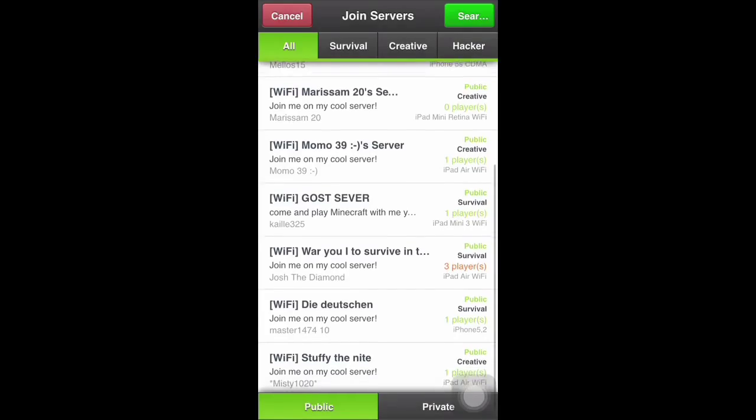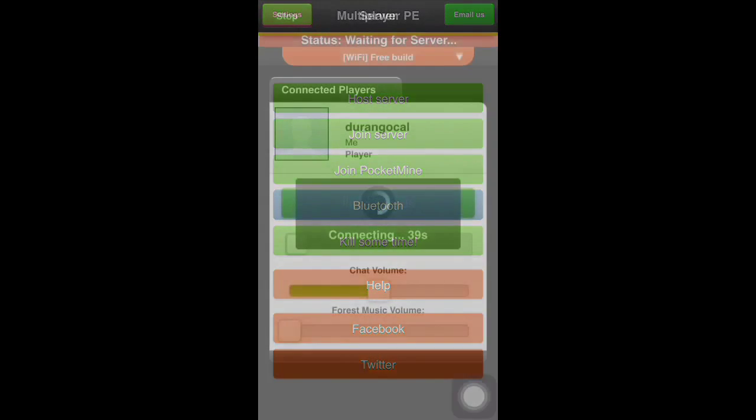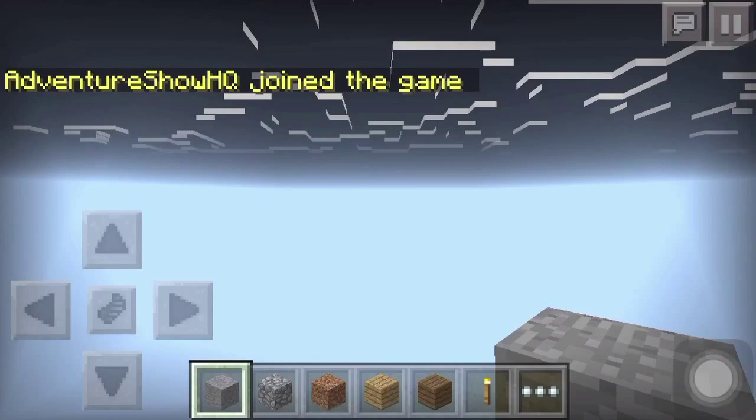Joining servers is almost exactly the same. You select the server you want to join, wait until it's connected, and it says all set, and then go into Minecraft Pocket Edition. When it says Multiplayer for Minecraft Pocket Edition, select it and go in.